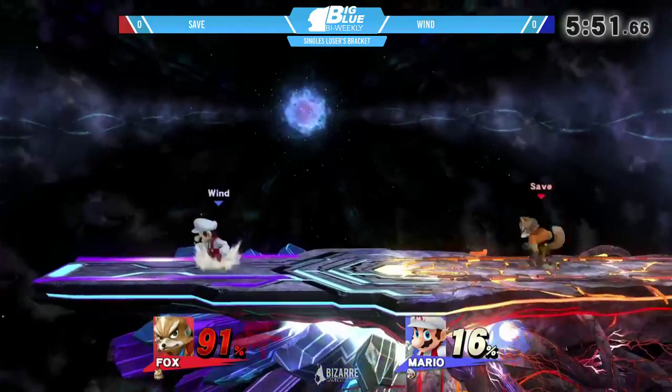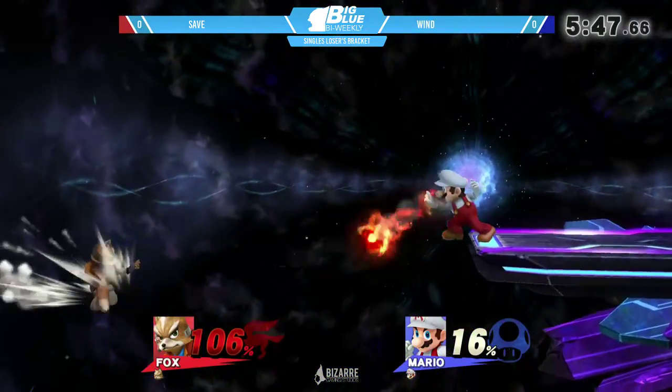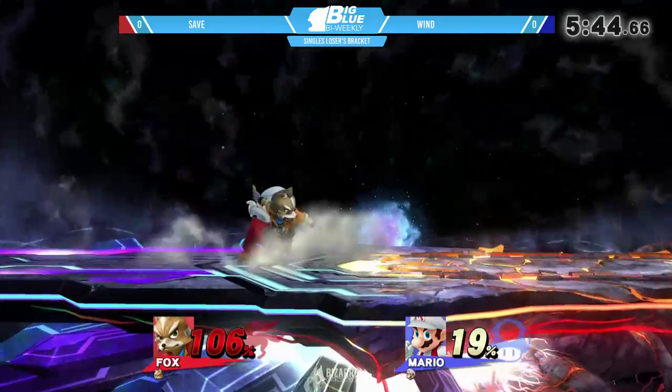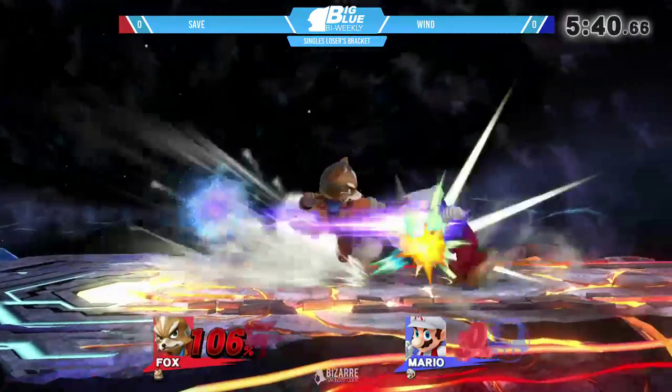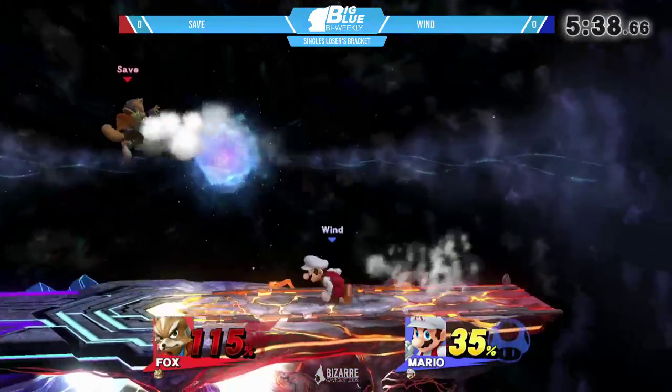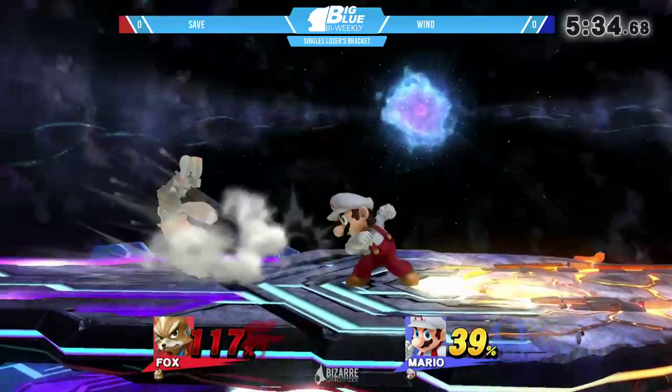He jumps back on stage, double jump and side B is so quick. Forward smash — he did not get the sweet spot so it did not kill. Fireball doesn't hit him, gets hit by the side B right there. He tries to hold it — oh, that was really scary, he almost got that. He's hungry! This is the Rafa special right here before our eyes.